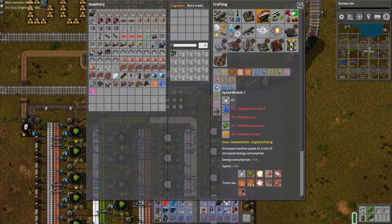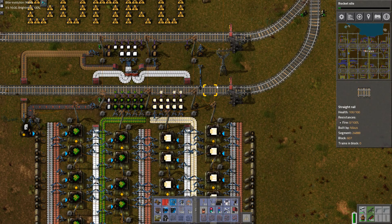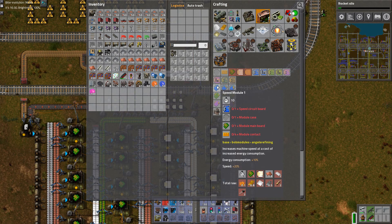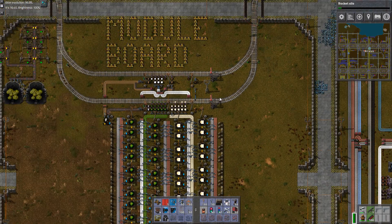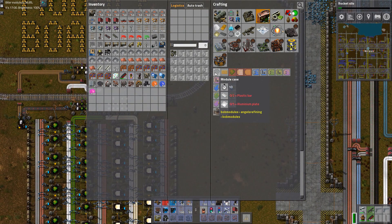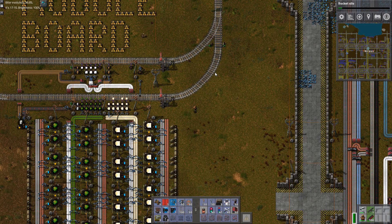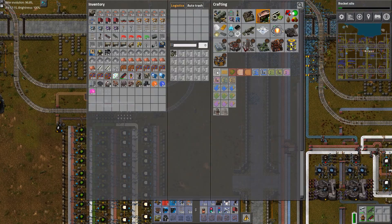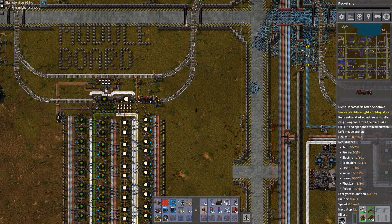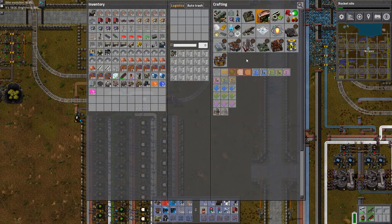Is it needed? Module main board - yes. Module contact - no. But I think I have created these things. Module case - where the hell do I make it? How do I make a module case? Plastic and aluminum. Oh, I do not have any aluminum. I think I just created like a really small amount. So I guess I will round this off and then I'll be heading into creating aluminum in a more industrial manner.